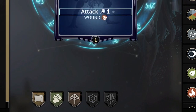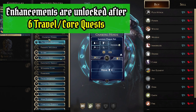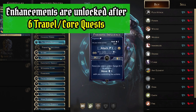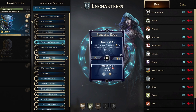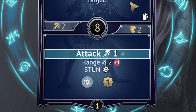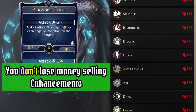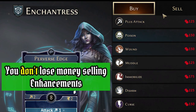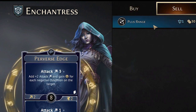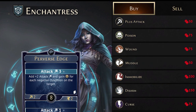Next up are enhancements. Enhancements are not unlocked at the start of the game — you unlock them after about 6 travel quests in guildmaster mode, and similarly in the main Gloomhaven campaign you unlock them pretty early on. Enhancements are permanent upgrades to your ability cards. They are expensive but also very powerful. An important thing to remember in Gloomhaven Digital is that enhancements can be bought and sold for the same price — you don't lose any money when you sell an enhancement, so in that regard they are a pretty good investment.